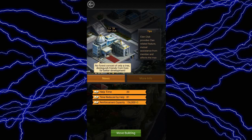Next up is the clan club. Apart from increasing your reinforcement capacity, upgrading the clan club will also increase the number of helps that you can get from your clan mates, and it will also increase the time reduced by each help. Again, depending upon the activity of your clan, you can choose whether to upgrade your clan club or not.